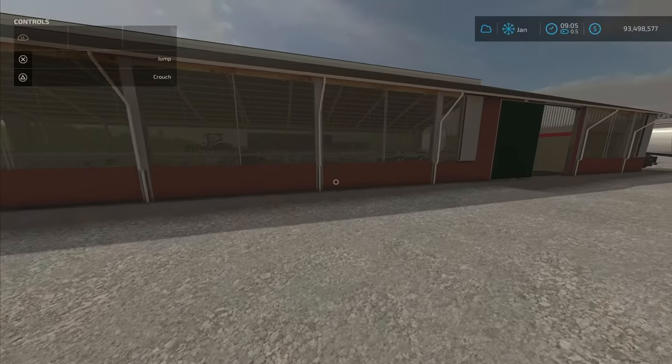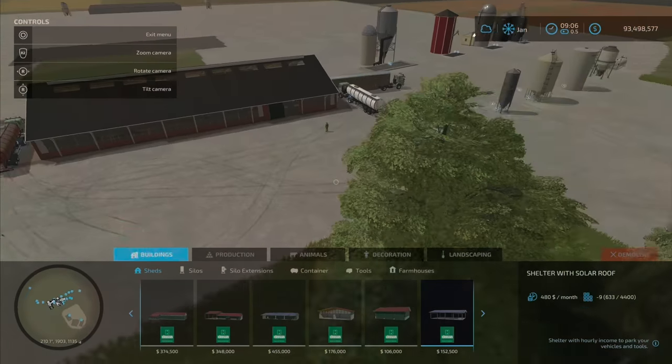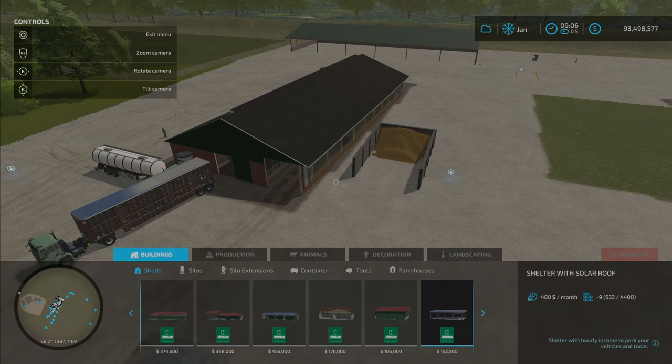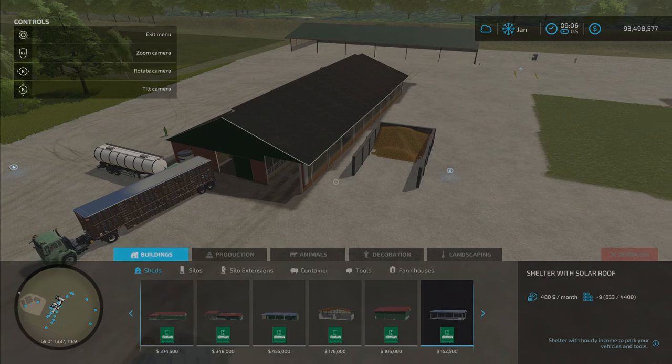And that is the Cow Shed 3 Plus O by DM 20mm Normandy, 8.83 megabytes to download. I'm New Farm Guy, and remember — it's just a game. Till next time, bye for now.